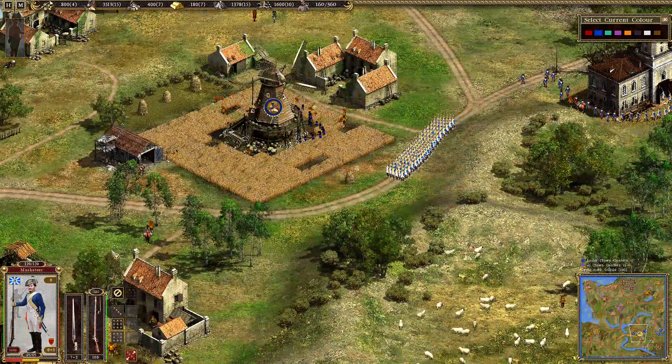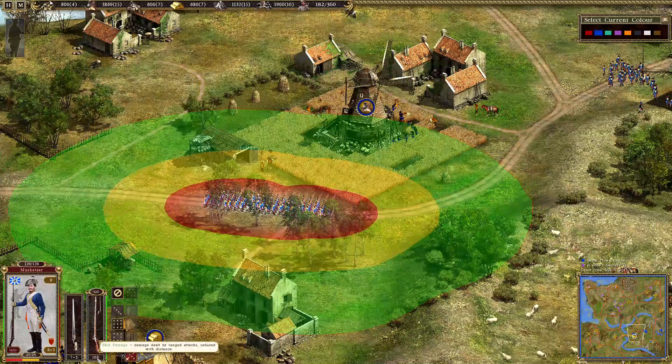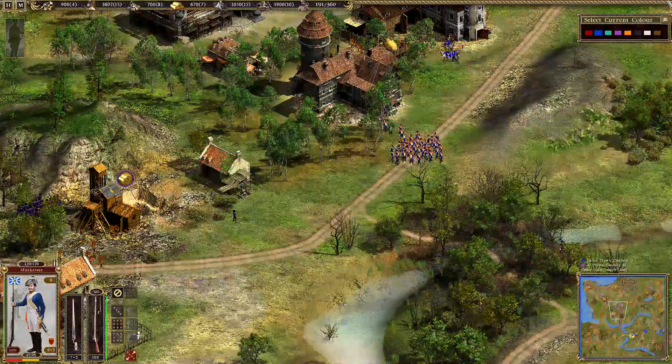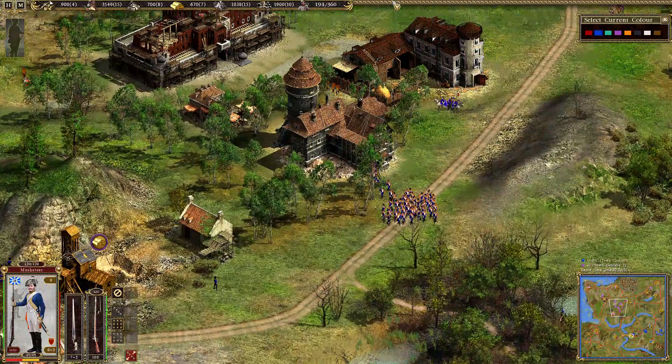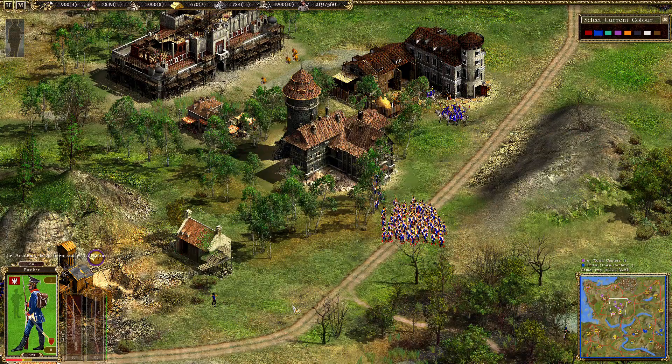The first troop ready for Lancer is Prussian musketeers. They are pretty bad at melee attack - you can see here seven - but the shot damage they do is average. The Polish player is training fusiliers, and they are a little bit better at melee attack, with 10.